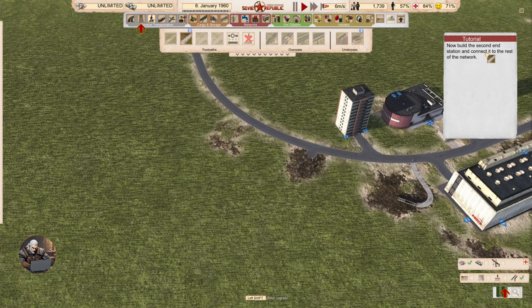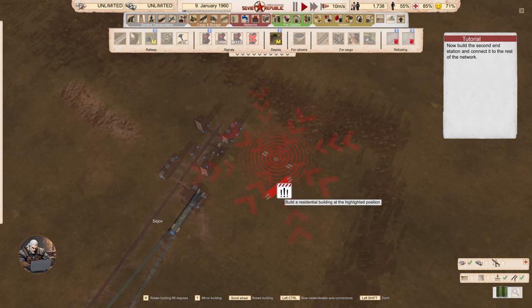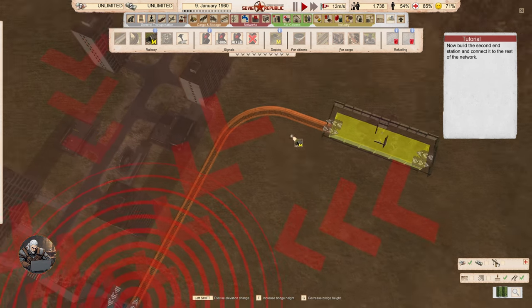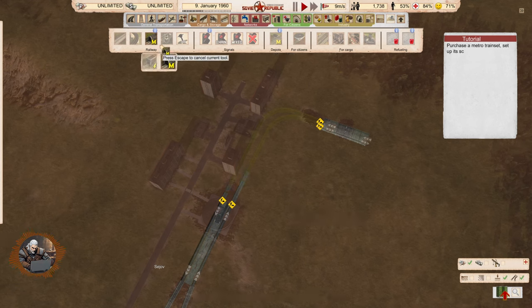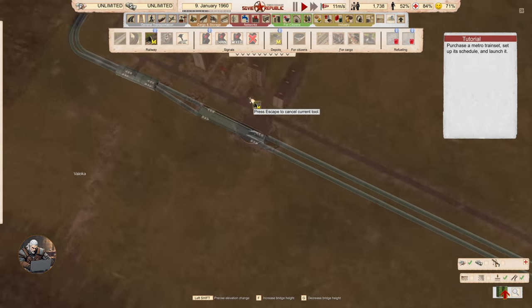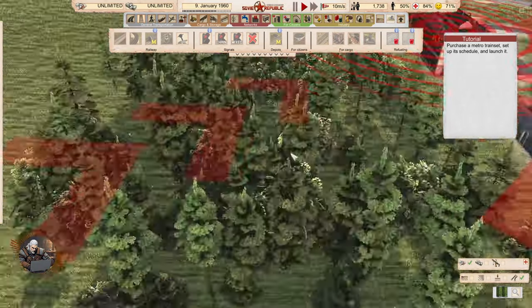Now build the second end station and connect it to the rest of the network. So we have two end stations then. We just need a metro train set — set up its schedule and launch it. We should do it here in the train depot. These tunnels are so cool.